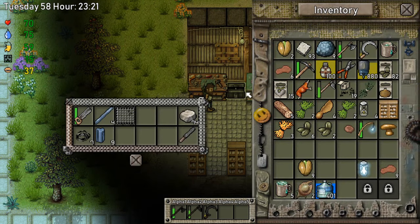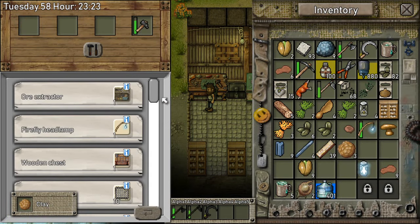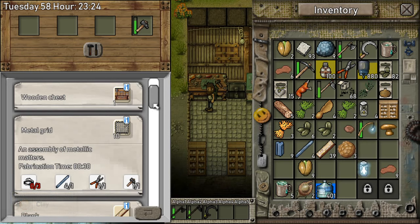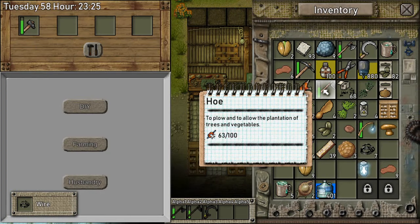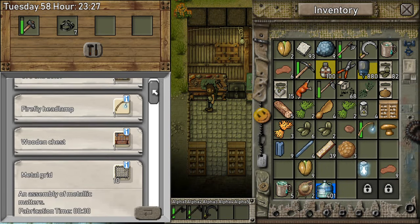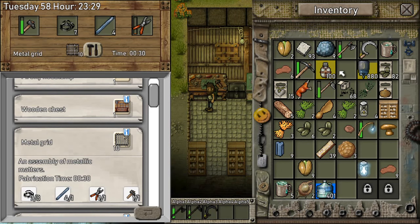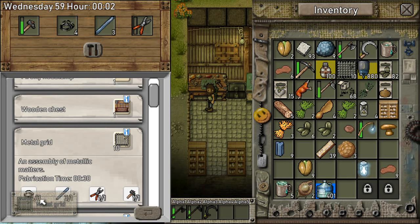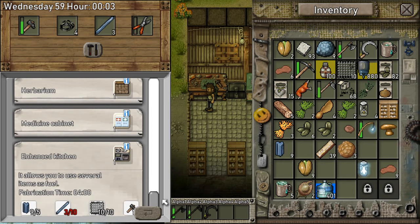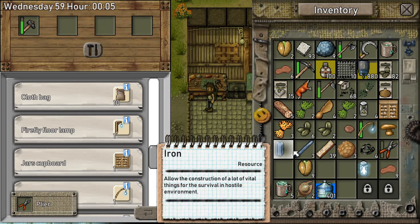I think we only need some metal grids for that. Let me see — metal grids, we also need these. Give me some metal grids, come on. We need these right here. Can I make it? I need to have some sharpening stones — I think we need 10, and then just 10 of these right here.